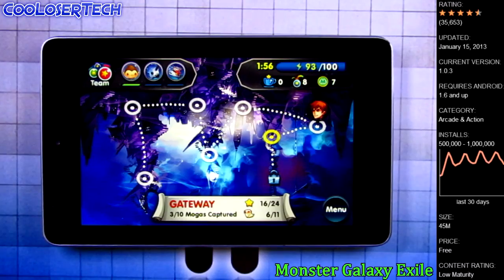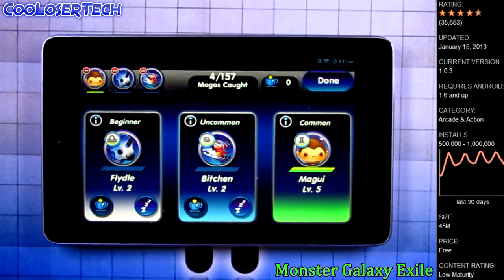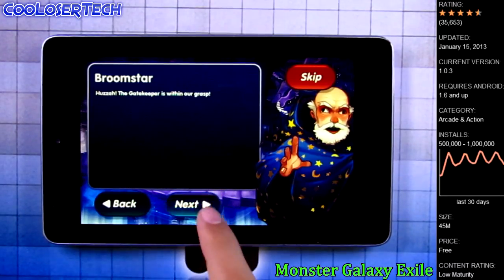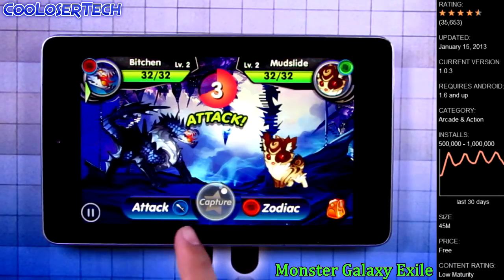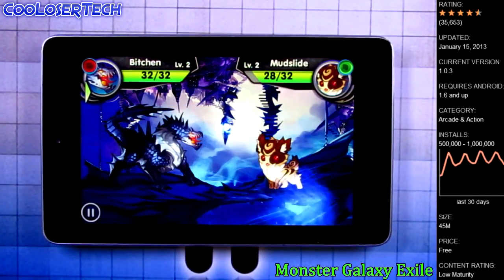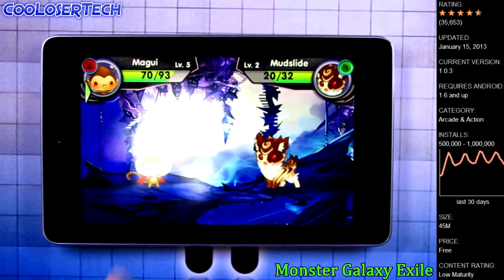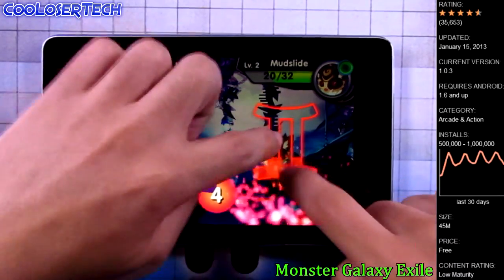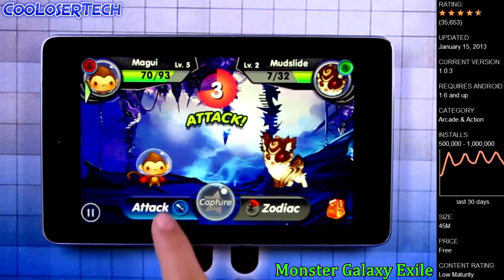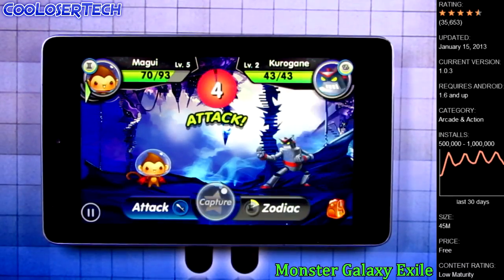Next we have Monster Galaxy Exile. Did you guys love Pokémon growing up? This is like that. Here's my team — there are 157 MOGAs, that's what they're called. Gotta catch them all! You get to name them whatever you want. Let's go into gameplay — there's a story character talking to you along the way. They're the same level, so let's do a Zodiac attack — not effective at all for this guy. You can switch anytime. Let's do a Zodiac Gemini attack — that's my sign, my birthday is June 11th. Let's finish him — bam, he's gone! Next guy is pulling up and new characters appear.